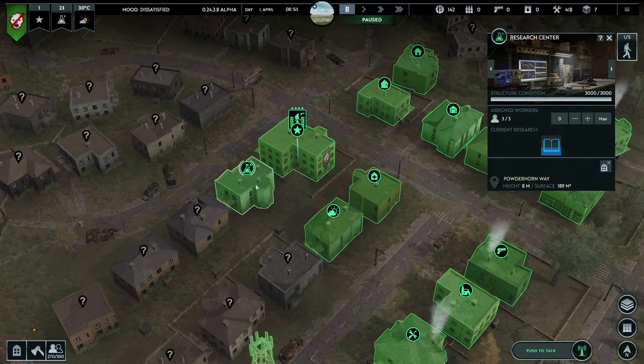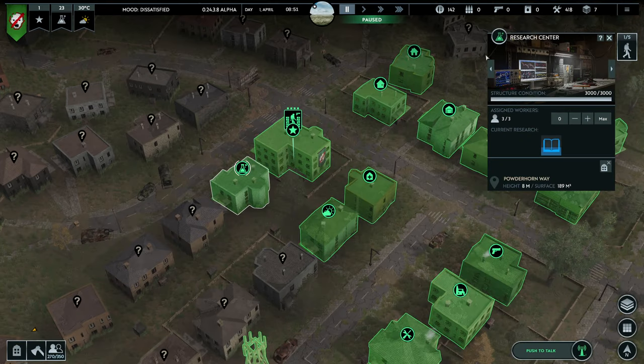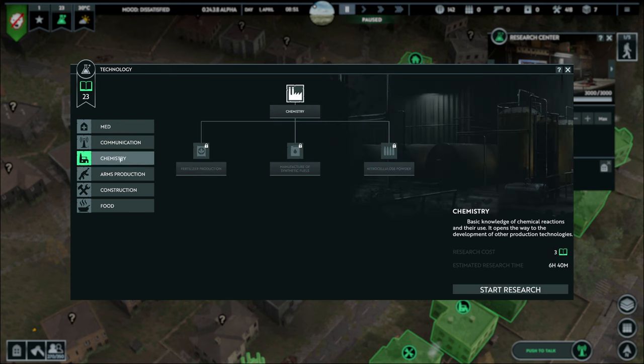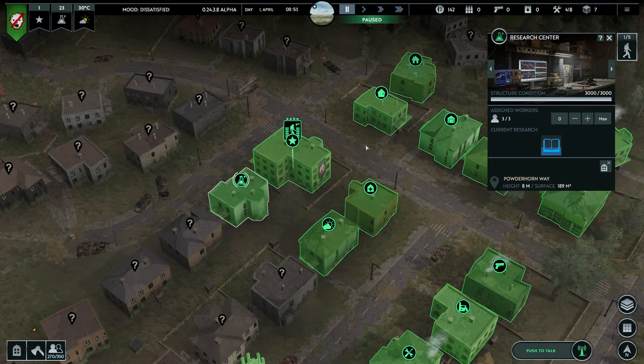The second building you really should worry about and build is the research center. It's responsible for research — as you can see on the top left you have objectives, a research panel, and weather forecast. You should build the research center so you can start unlocking technologies. Usually after you build it, go for the basic antenna first, and after that you're free to do whatever you want depending on your situation.